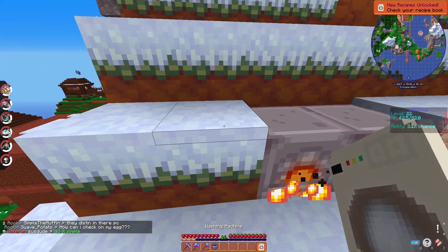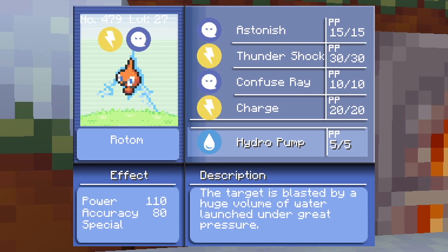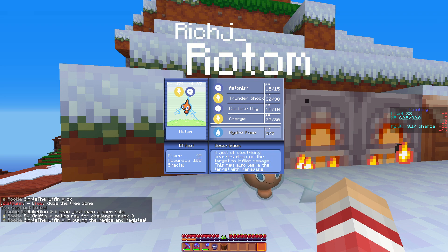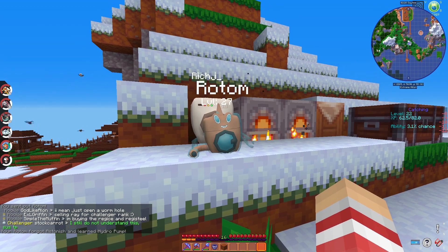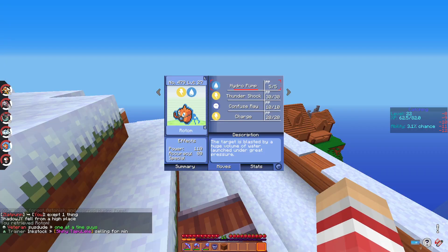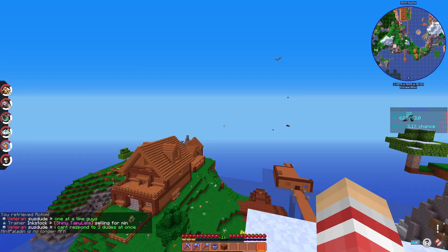I'm guessing we just place it down right — let's place it down here. And then we chuck a Rotom at it. It worked boys! I don't need Astonish. We got the Rotom Wash, let's go! Hydro Pump — I'm gonna get it Thunderbolt as well. It's gonna be sick.